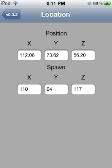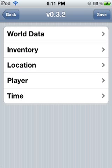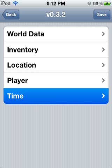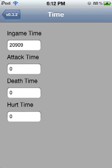The numbers at the bottom of the location screen are where you're going to spawn when you die. So if you're creating a custom map and you want players to start at a certain position, walk to that position, get the coordinates from the top row, write them into the spawn point, and you'll spawn exactly where you were positioned. Player and air settings I'm not sure about, but you can play with those. Time in-game is probably the main one that matters.